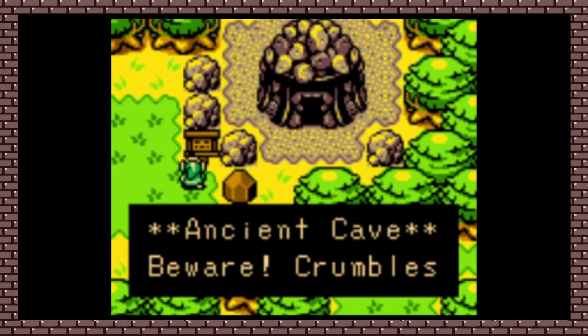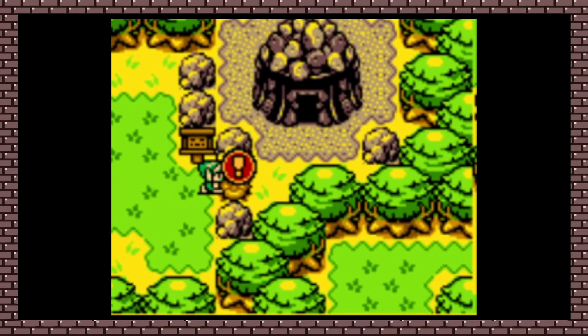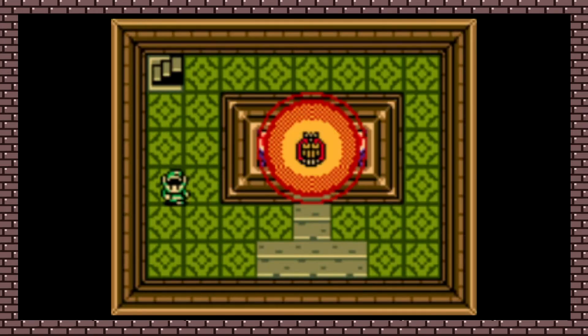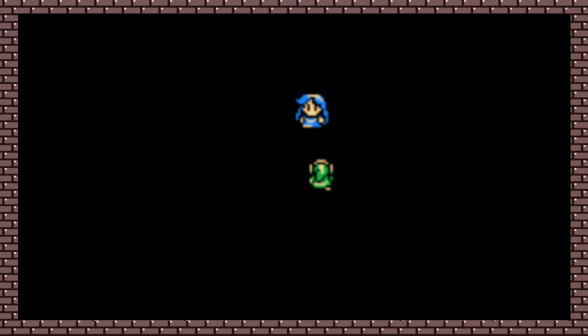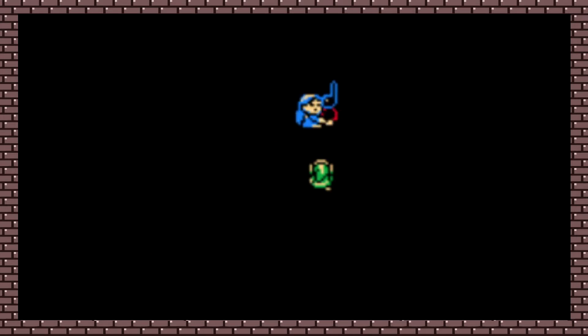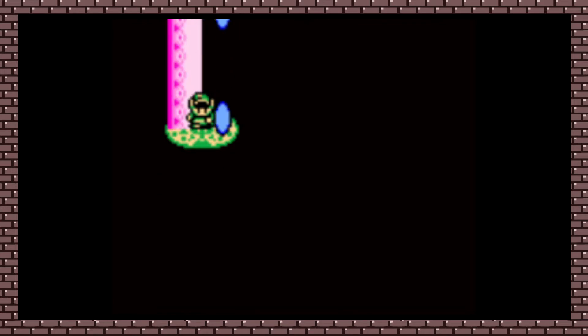After doing so, we can finally reach the dungeon, though because it's old and cracked, as we approach it, it crumbles into rubble. We receive a tip from the Maku Tree to check out Nehru's home, where we find the Harp of Ages. The spirit of Nehru teaches us the Tune of Echoes, which allows us to activate time portals to travel to the past, hopefully to enter the dungeon before it was ancient and crumbling.